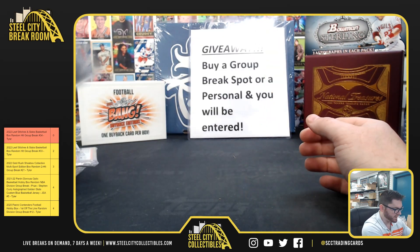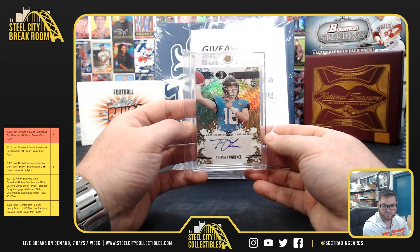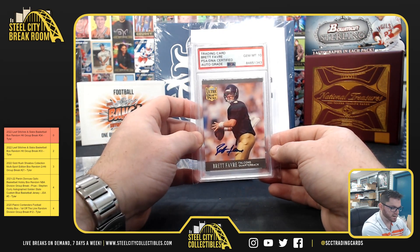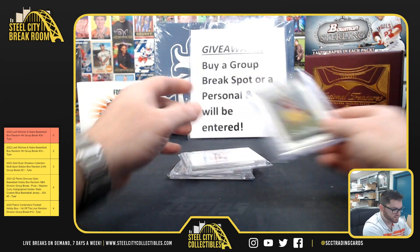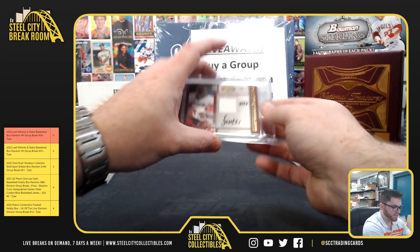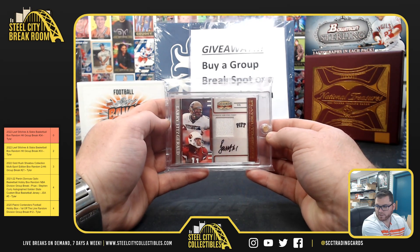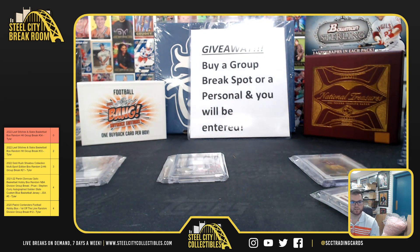Quick recap: Trevor Lawrence rookie autograph out of fifteen, CeeDee Lamb RPA three of five, Brett Favre PSA authenticated autograph, 2005 Topps Chrome Aaron Rodgers rookie, Barry Sanders Flawless on-card autograph out of fifteen, and the 2007 Gridiron Gear Larry Fitzgerald game worn jersey autograph numbered out of ten. Alex, you got top three picks, David at four and five, Christian at six. Let me know in the chat or email me. Thank you everyone who joined.